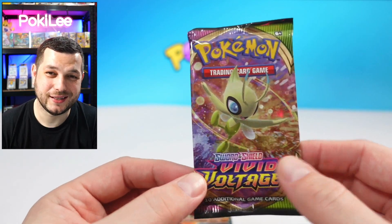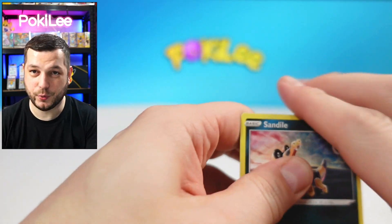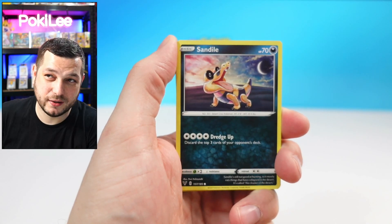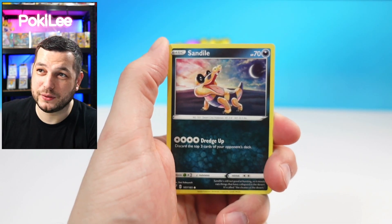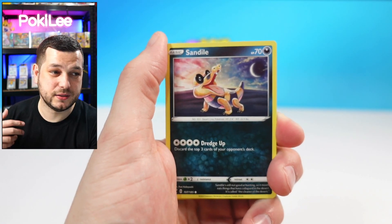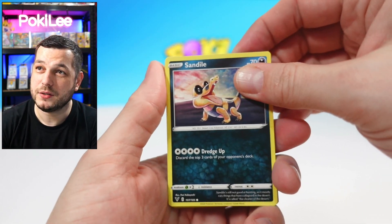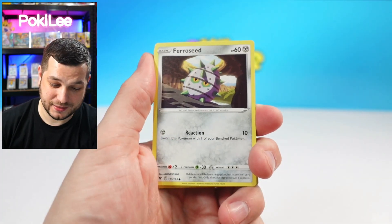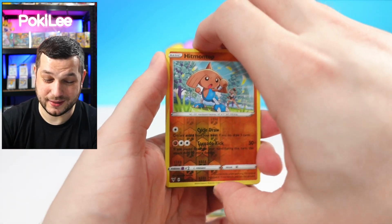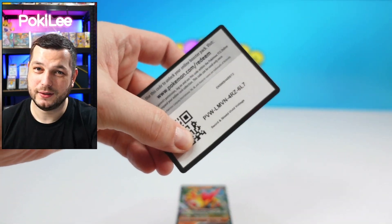Vivid Voltage is the last pack. Tonight I am doing a giveaway on the stream — I'm giving away a CGC Charizard. Anyone who pre-orders for the live break tonight will have a chance to win that. I'm also giving away some CGC cards, some mystery packs, some god packs, all sorts to anyone in chat. So make sure you join — it's going to be a lot of fun. And the last card is a Jolteon. Here is the code card.